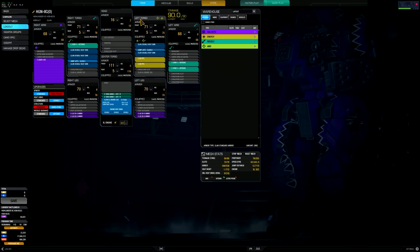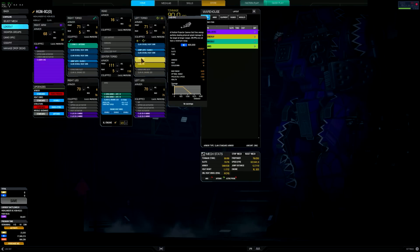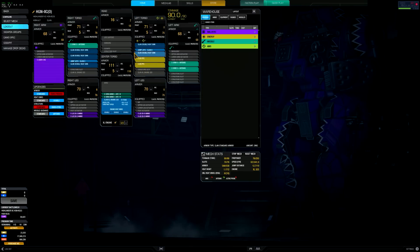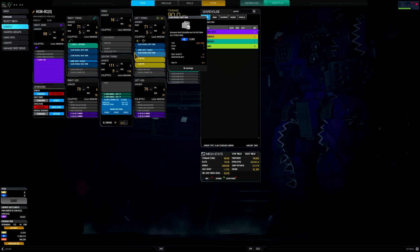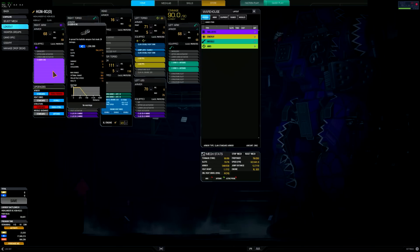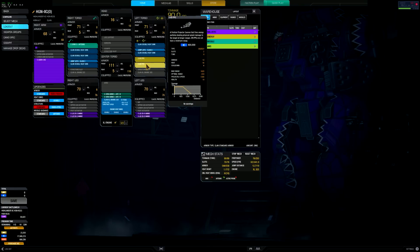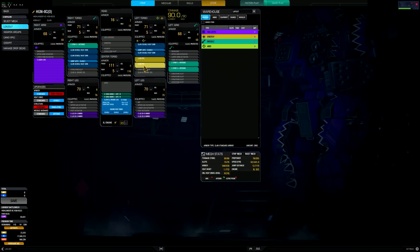It also has those three energy hard points in the left torso. How I decided to work with it is I wanted to place some long-range weapons in there — I wanted to provide some support early on in the match. If we do push up and need some support on the front lines, I can easily switch back to brawl and skirmish mode with the LB-20 and three SRM-6s. Even if it's suppression damage or amplification damage in the beginning with those ER-PPCs.